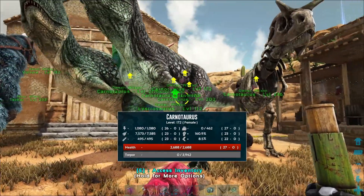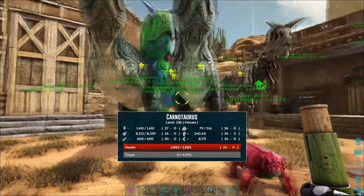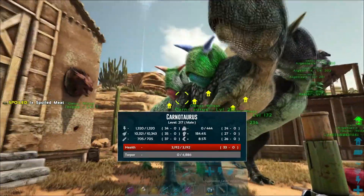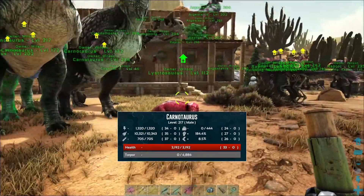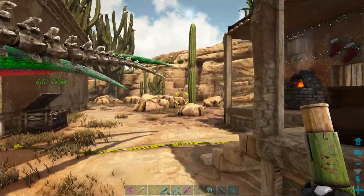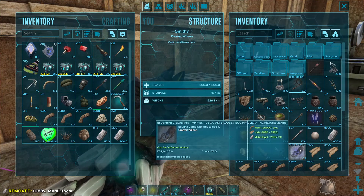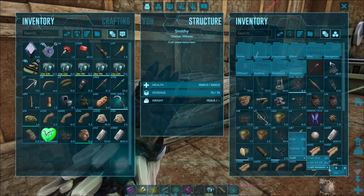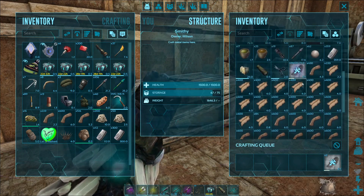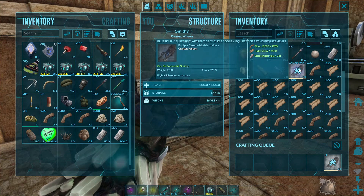This level 217 has a higher health stat than the breeding female, so we're going to use him and pull the other three Carnos out of the breeding pool — they don't need to be involved. I'm going to get some saddles made for the Carnos so I can move them and park them where I need them. This is a blueprint for a saddle made with the upgrade station — I do have a prior video on that you can check out.